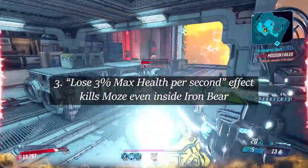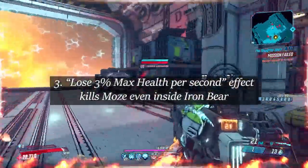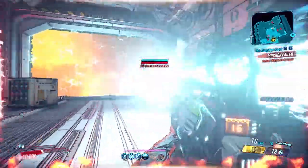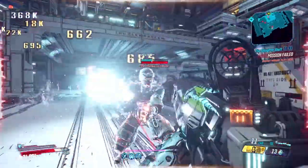Third, even if Moose enters item beer, the lost health side effect will down her. This shield has an interesting mechanic, but in the endgame it feels just like a basic shield.